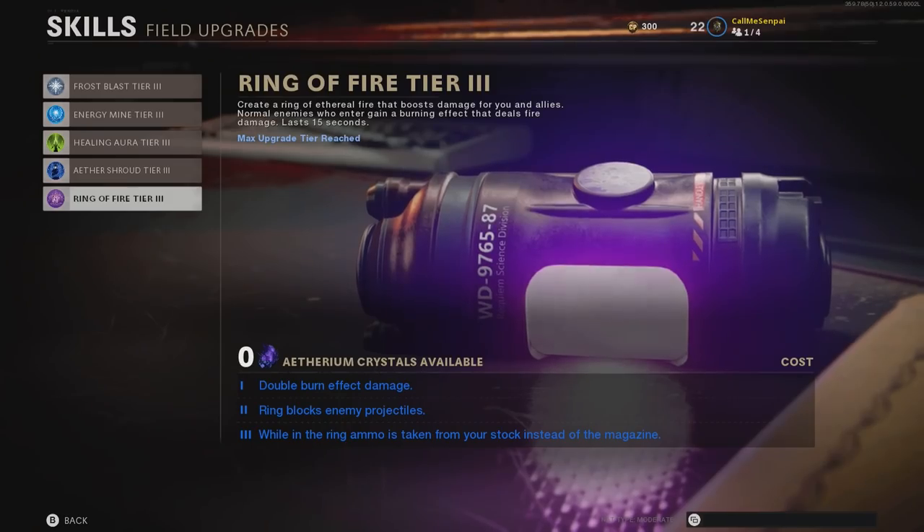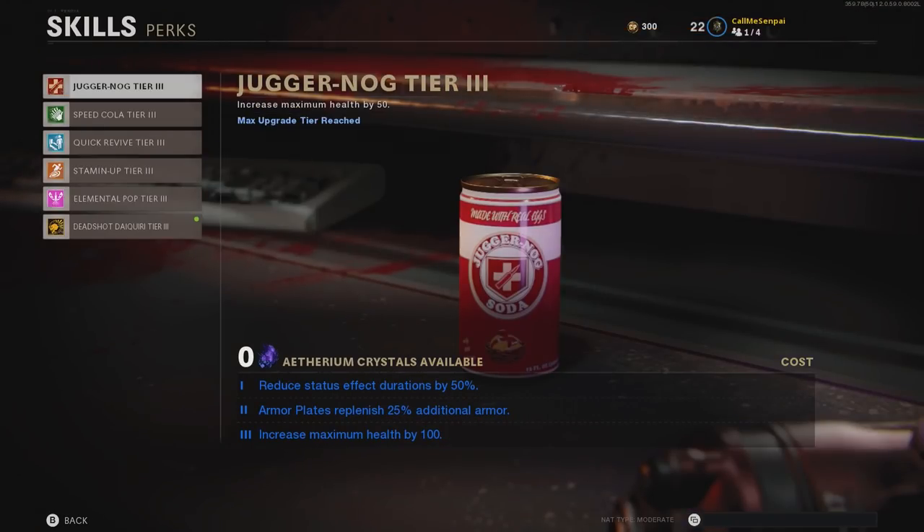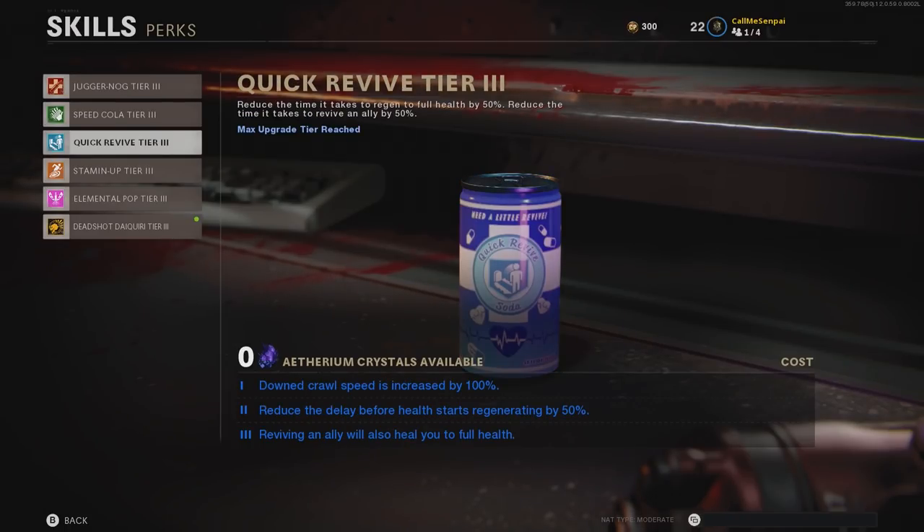Before we start the glitches, it wouldn't hurt if you had Ring of Fire tier 3, Juggernaut tier 3, and Quick Revive tier 3 to help you out through these glitches.